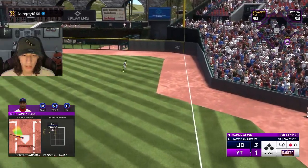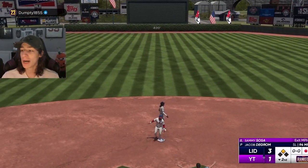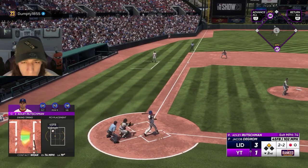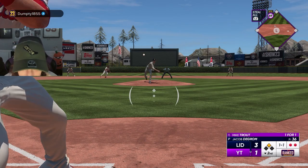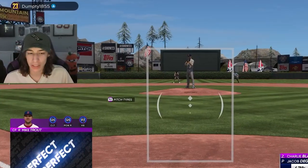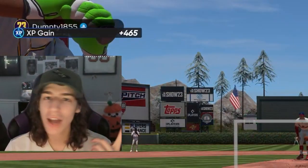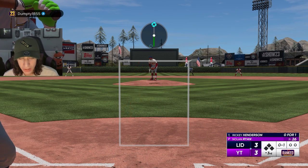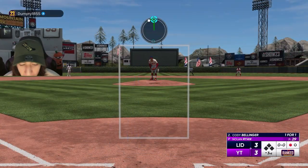That's gonna be a base hit. Sammy Sosa — that was deserved and it's gonna be a double. I feel off with Adley right now, my finger slipped off the PCI stick. Trout I need you — and he comes through. 99 Mike Trout, he is the greatest of all time. He scores one, I score one, he scores two, I scored two. Gotta start by getting Ricky Henderson out — he's not the guy you want to get on base. He's too early on these fastballs.